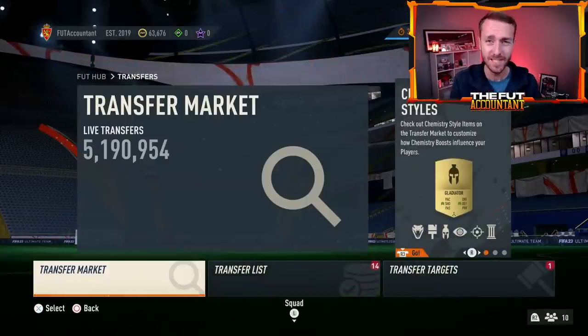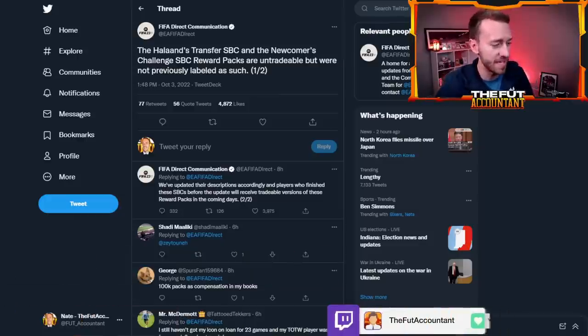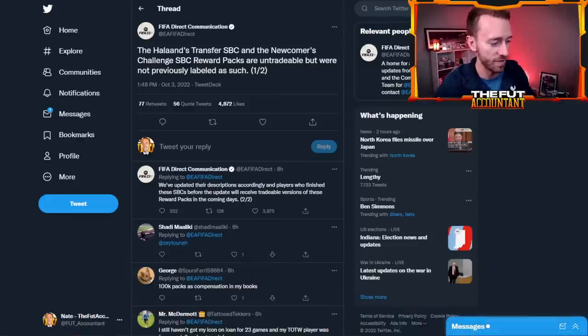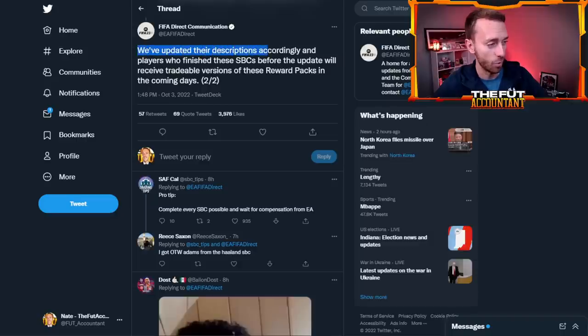Let's talk about the compensation packs that are dropping pretty soon. We don't have a date for this as we always do with EA Sports. They give us this very vague time window of when they might compensate, but it's the Holland's Transfer SBC and the Newcomers Challenge SBC Reward Packs. They said they were untradeable, but they were not labeled as such. Since EA forgot to label them, people assumed they were tradable. So they said they have updated the descriptions accordingly, and players who finished these before the update are going to be getting tradable versions of these reward packs in the coming days.